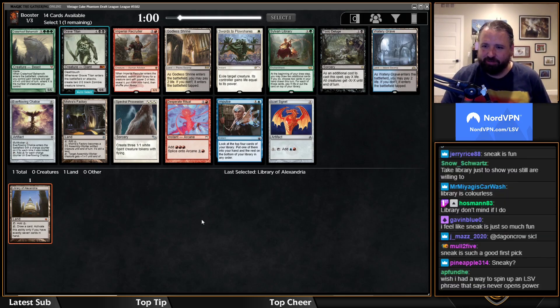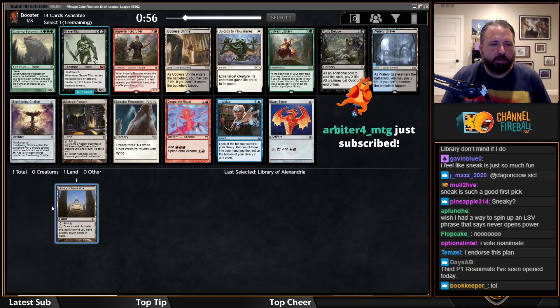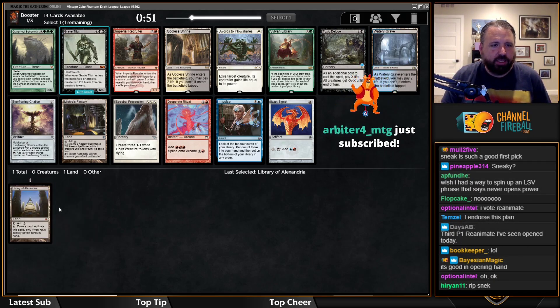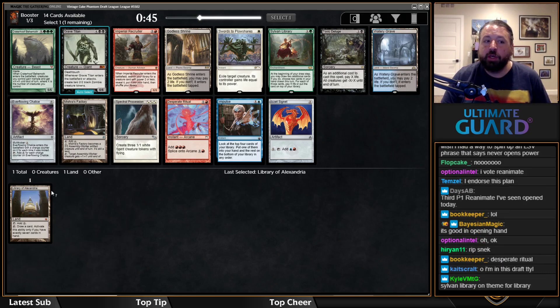The best way to make use of Library of Alexandria is to play it with a lot of cheap interaction. Even in your opening hand, there are a lot of games where you can't use Library and end up winning anyway.